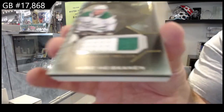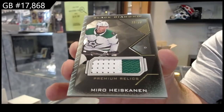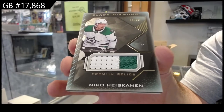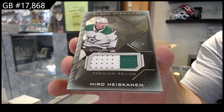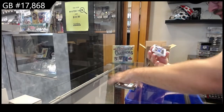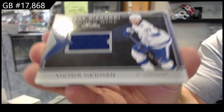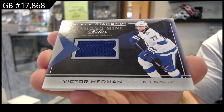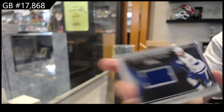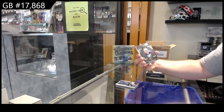We've got number 250 premium relics of Miro Heiskanen for Dallas. And for the Tampa Bay Lightning, diamond mine relics of Victor Hedman, Tampa rookie gems, a 399.